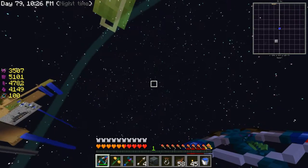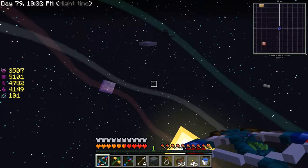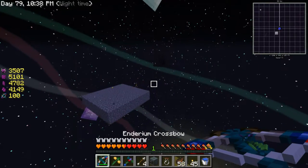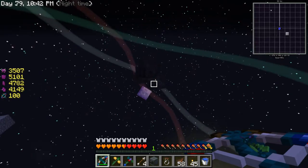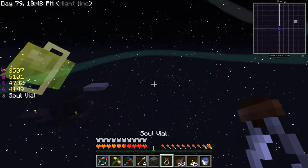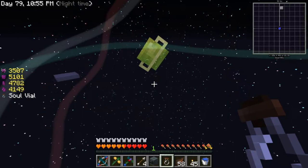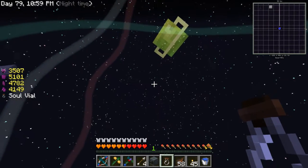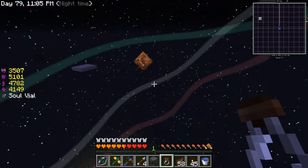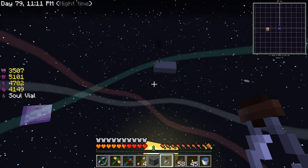I got some witches — witches are really important for a few things in the soul vial system. But I don't need them right now. Also these soul vials are pretty expensive — they require solarium and fused quartz, which is a pain. I've been here for ages. I got the zombie! Talking about my reactor...